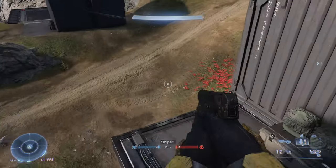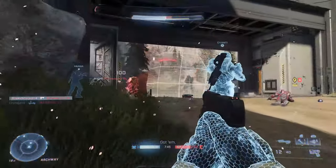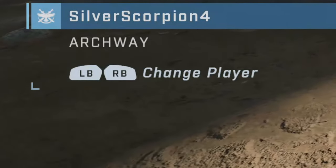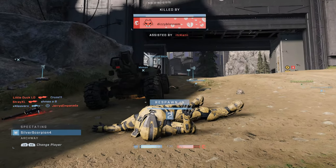For me on Xbox with a controller, it is the left bumper and right bumper to go back and forth between different teammates' cameras. I'm not sure what the controls are for mouse and keyboard, but when you die you can see in the bottom left of the screen it says 'left bumper, right bumper to change players' — so look there when you die and it will tell you what the buttons are for you.